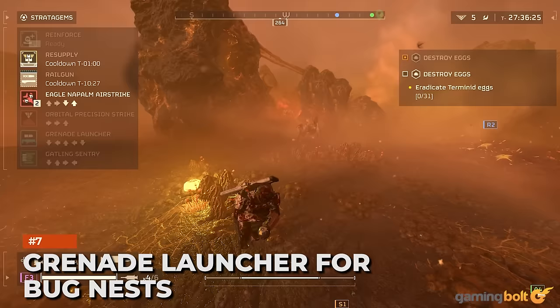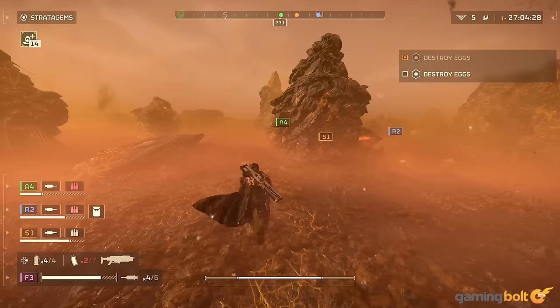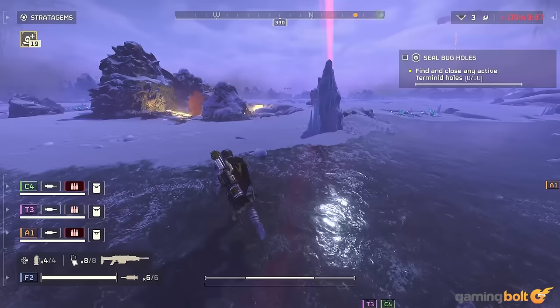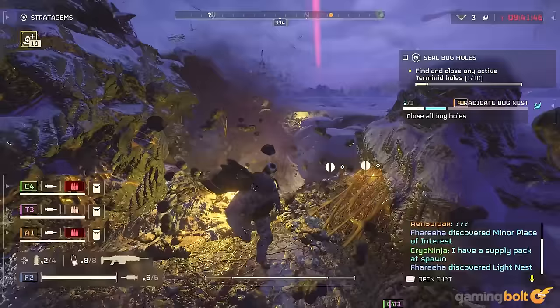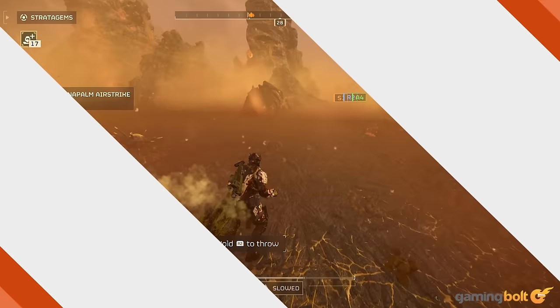Grenade Launcher for bug nests. If there's a mission to destroy bug nests, bring the Grenade Launcher. It's generally very good at handling swarms of enemies, but can also destroy nests from a safe distance compared to simply throwing grenades when close. Of course, you need a good angle on the opening, but since you have way more shots to work with than carried grenades, missing a few isn't as punishing.